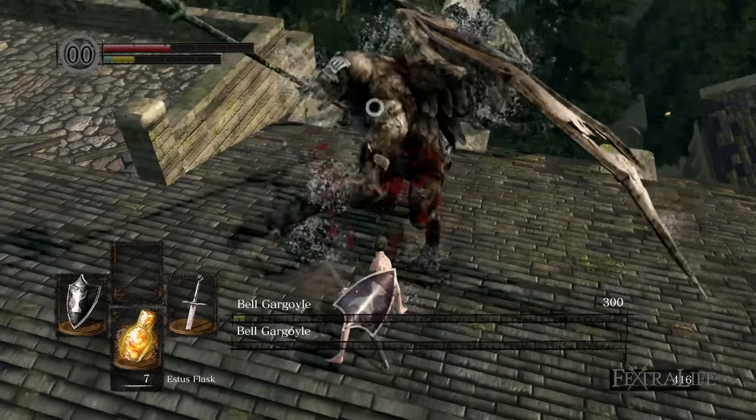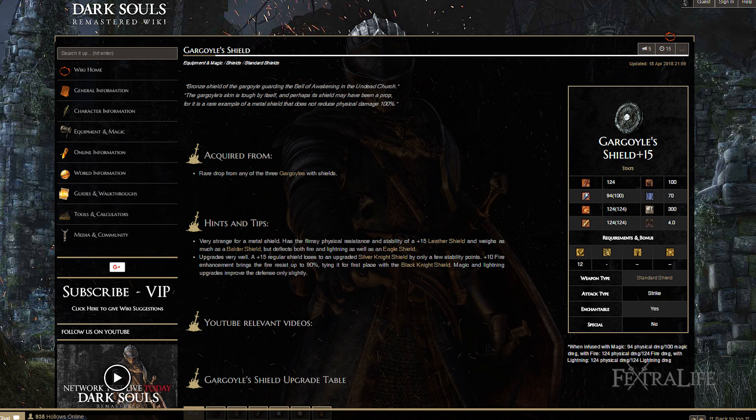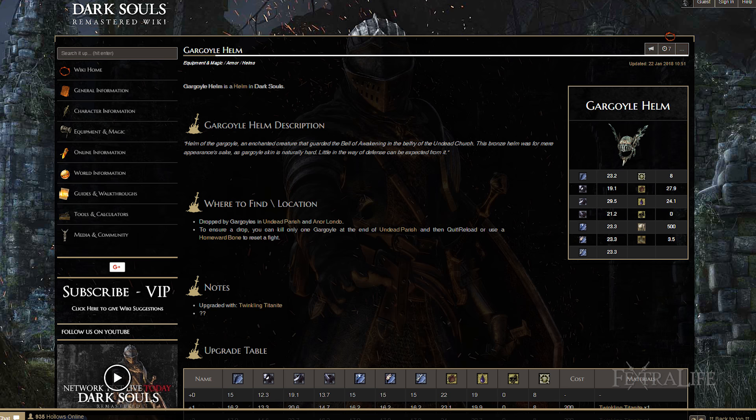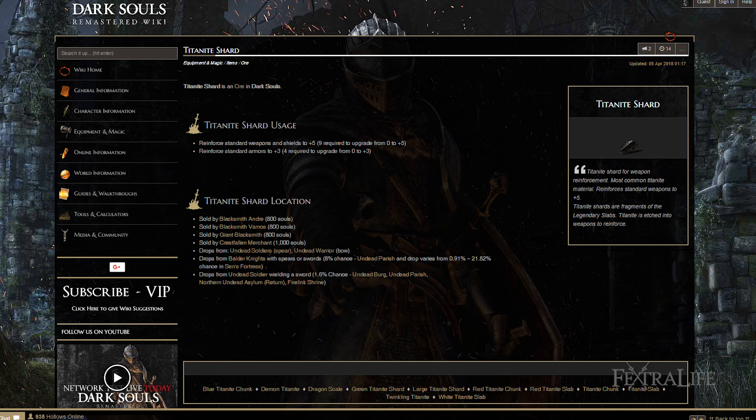A couple of notes about this fight: there is a chance to drop the gargoyle shield when you kill this boss, so if you're farming with successive runs, as well as the gargoyle helm which has a slightly lower chance to drop. If you want those items, go ahead and farm the boss for them.